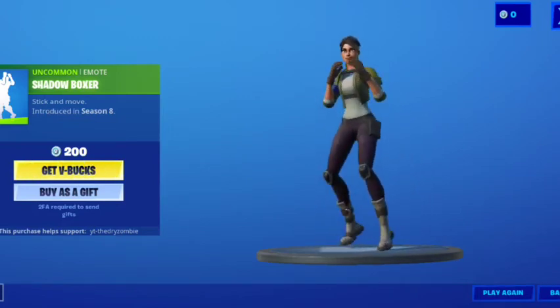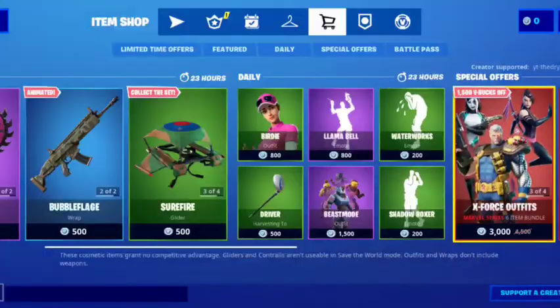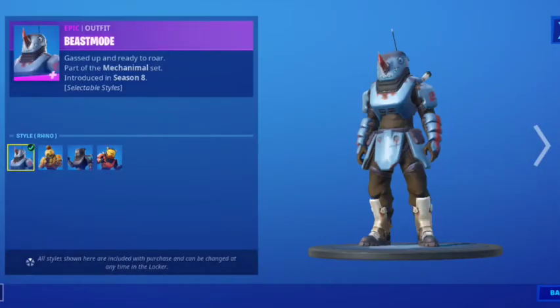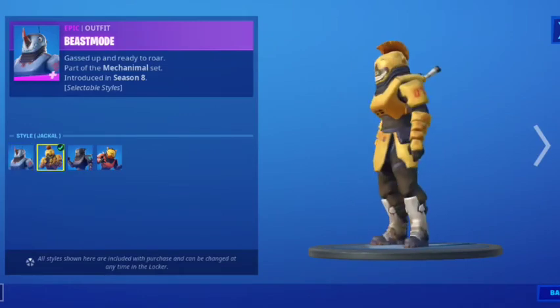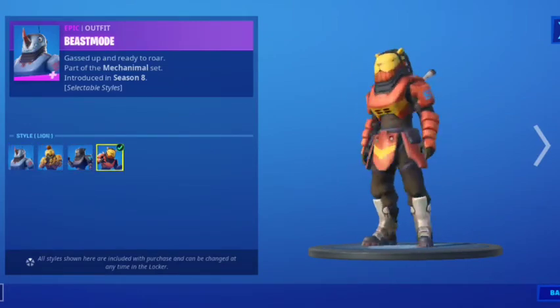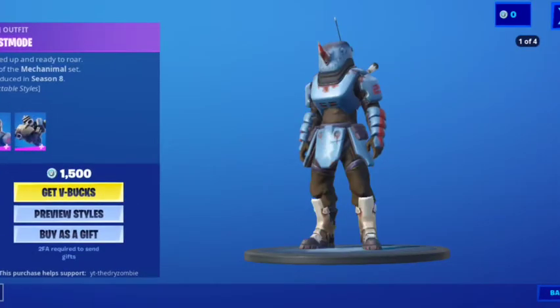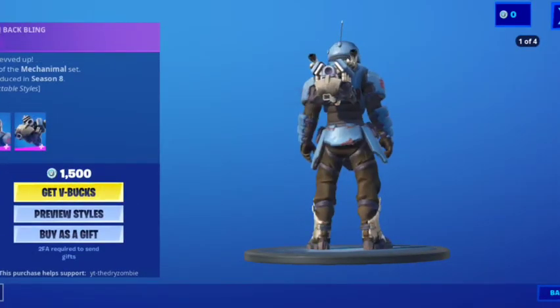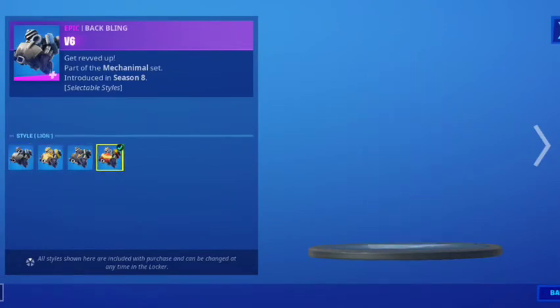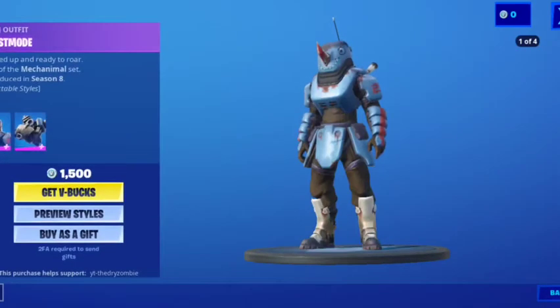We got Shoutboxer here, and then we got Beast Mode, Stiles, we got Rhino, Jackal, Jaguar, then the Lion — that's cool. We got Backlink V6 in different colors for them.